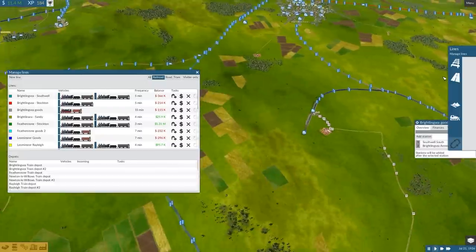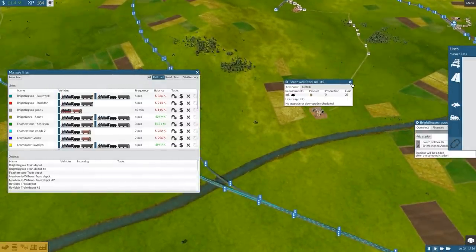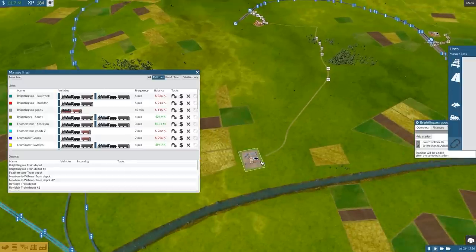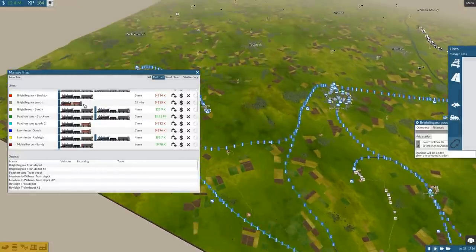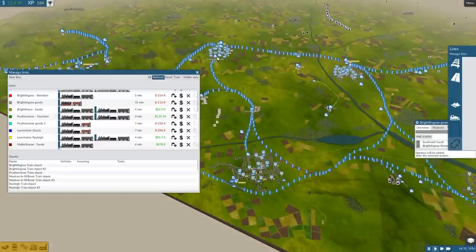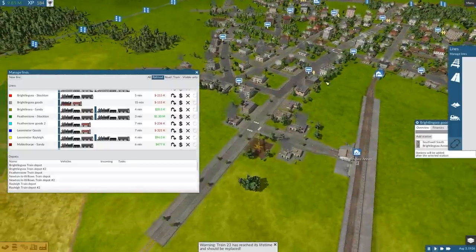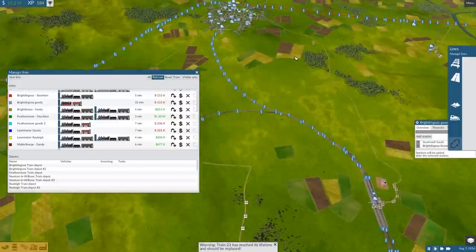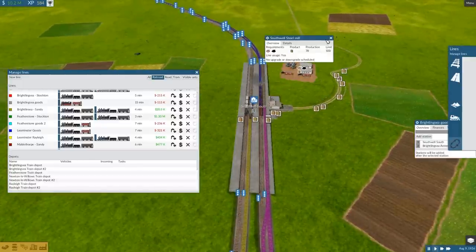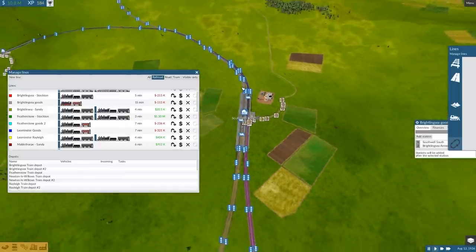This station is also receiving iron, which isn't right. The 15-minute wait is because loading over here takes incredibly long. I want to check Breitling Sea Goods — this needs to go up, and once the production goes up, loading will go quicker. Once the production increases, the train should depart much sooner.